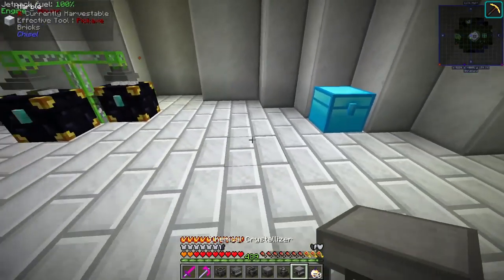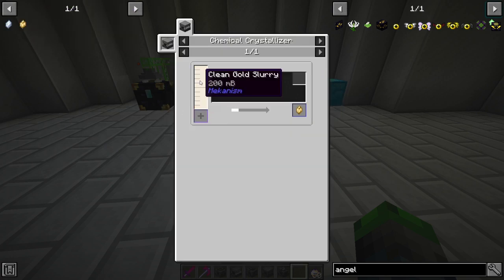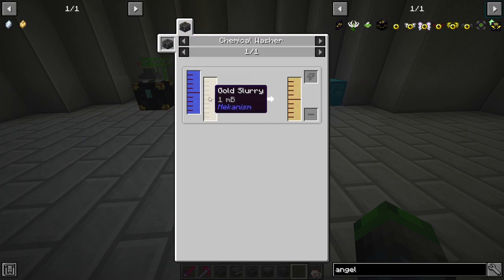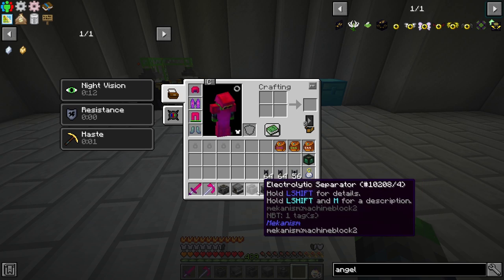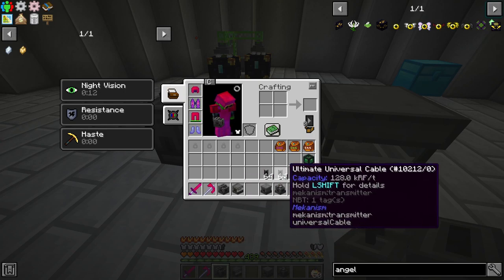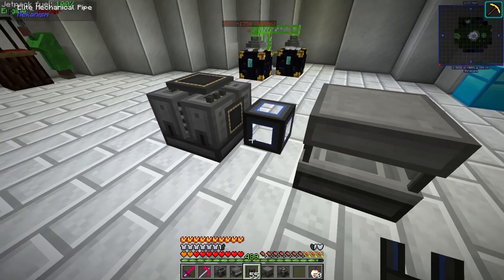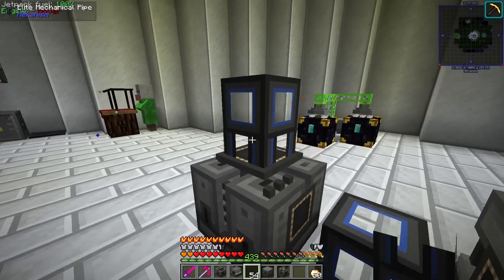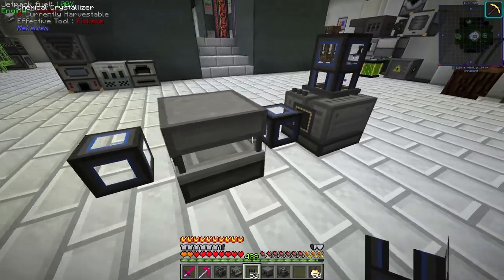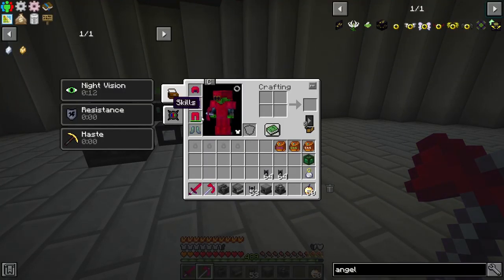To get these crystals we need a clean gold slurry with a Chemical Crystallizer. The Chemical Crystallizer is right here — this is the guy we need to fill up with the gold slurry. And to make the gold slurry, we need a Chemical Washer. Let's get some mechanical pipe and see if we can connect these two together.